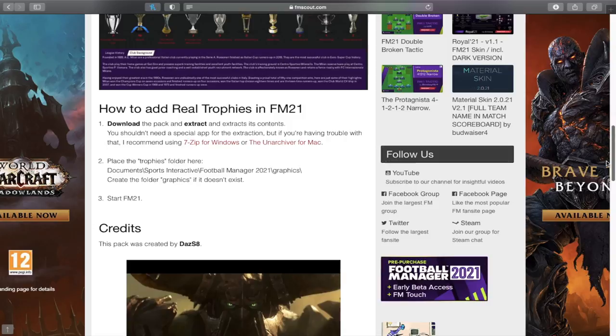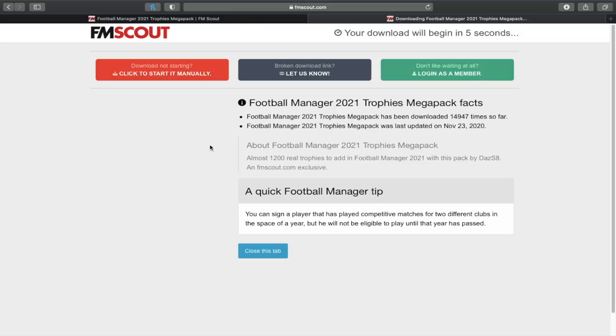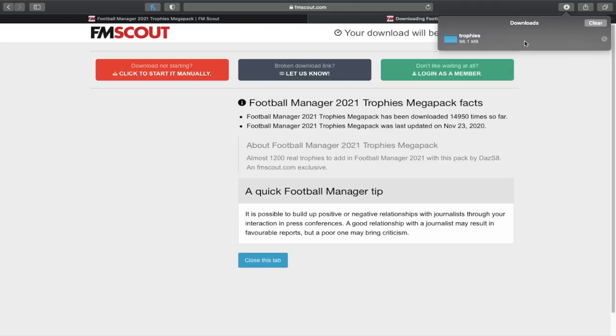How to install it — it's very easy. If this video isn't clear enough you can always look at the description guide on FM Scout. What you want to do is scroll up to the top and click 'Download Now.' That will start downloading, and once you click it you'll be taken to a page where it should start downloading straight away. If it doesn't, you can click the manual link. We can see it has started downloading.